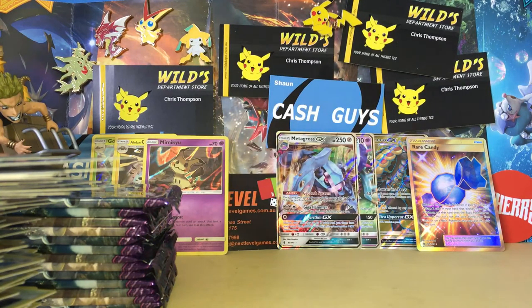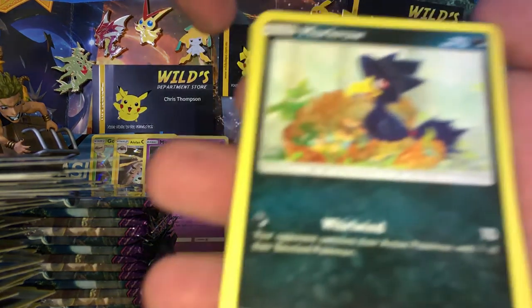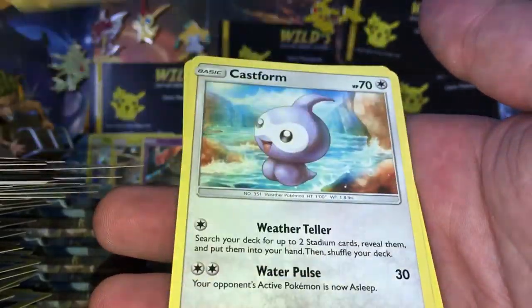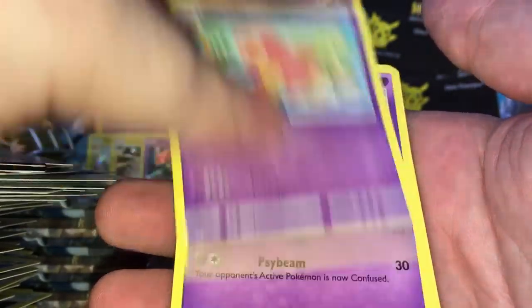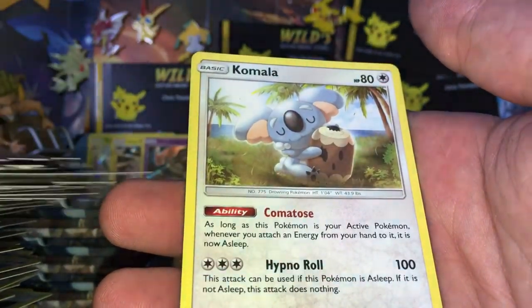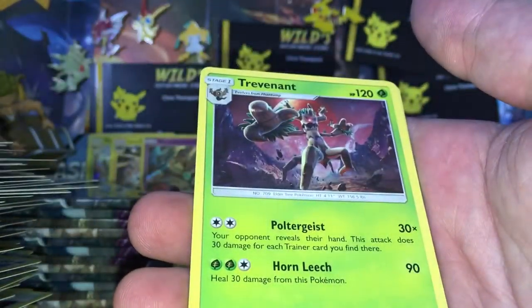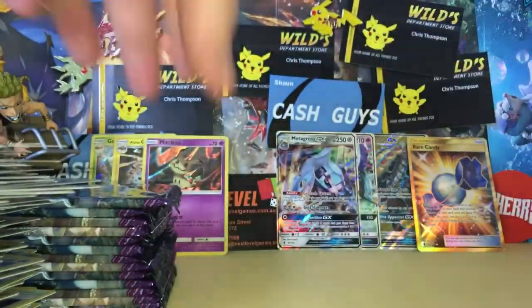On to the next pack. We have a Murkrow, Salandit, Delibird, Nosepass, Castform, Sloper, a Gotharita, Komala, a Reverse Rare Golisopod, and a Trevenant Regular Rare.